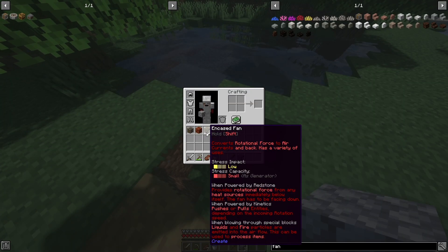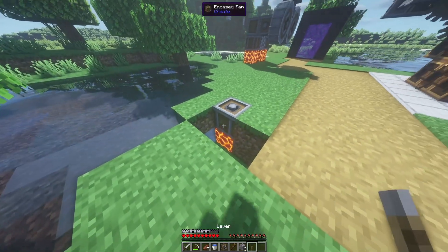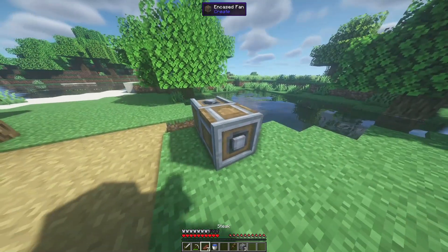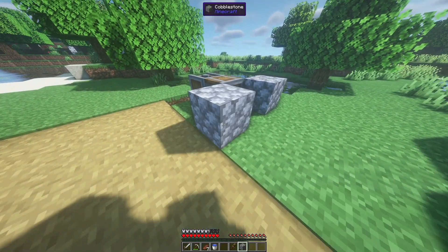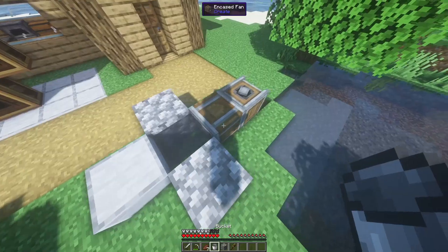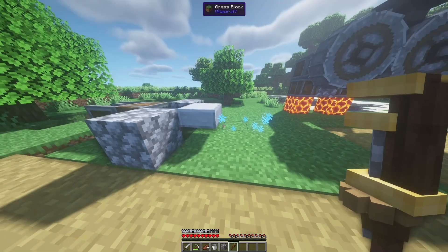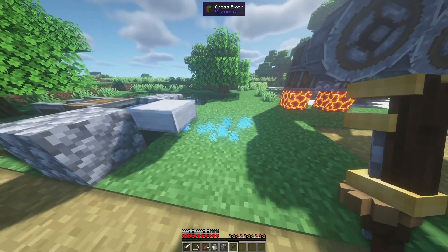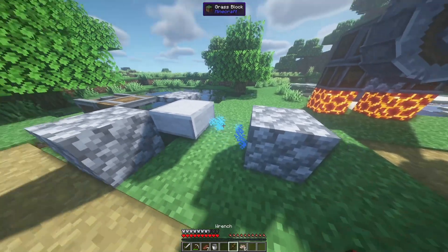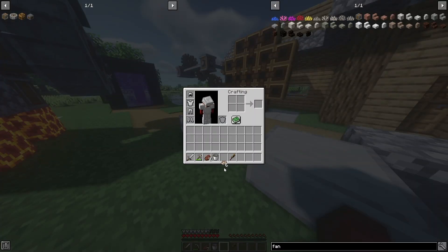I've built a small hole in the ground. We place a magma block with an encased fan on top — same system as before — and add a lever to turn it on. Then a vertical gearbox, another encased fan, cobblestone, and a slab. Place a water bucket in front of it, and you can see it blowing out a mist. With lava it would smelt ores, but water gives us the chance to duplicate them.